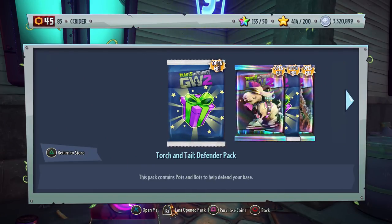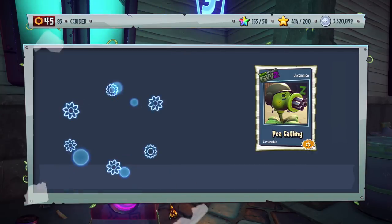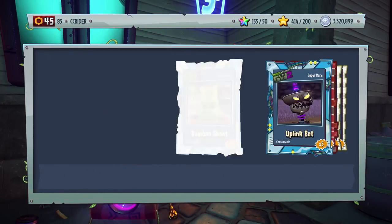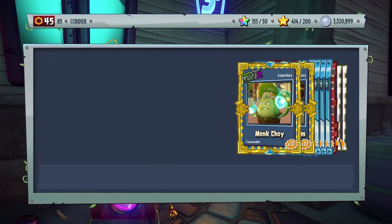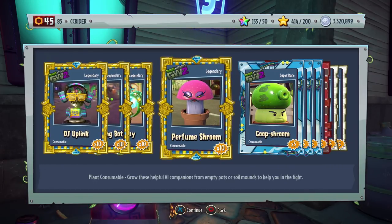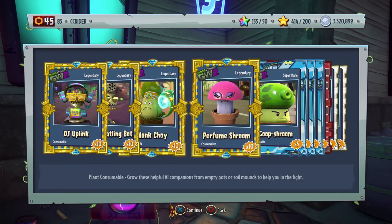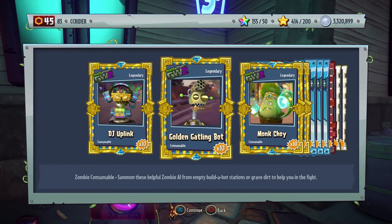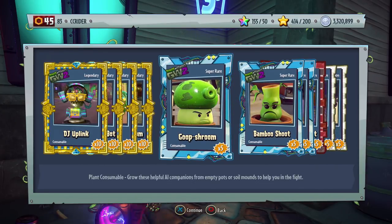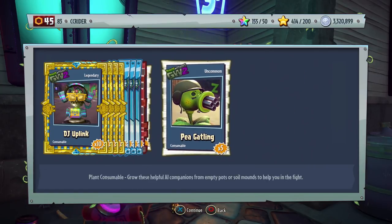And then we have the Torch and Tail Defender Pack. This pack contains pots and bots to help you defend your base — Plant Pots and Zombie Bots. This one won't give me coins because I can always use more of these. We got the Legendaries as well: one set of each Legendary. So we get 10 DJ Uplings, Golden Gatling Bots, Monk Choys, and Perfume Shrooms — all four of the Legendary Bots and Pots. Then we have some super rares and rares: Goop Shroom, Bamboo Shoot, Uplink Bot, Hide and Shoot Bot, Rocket Bot, and Pee Gatling.